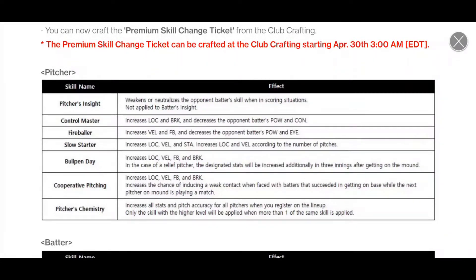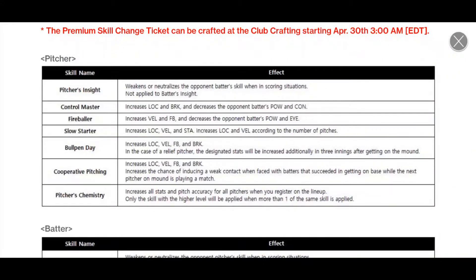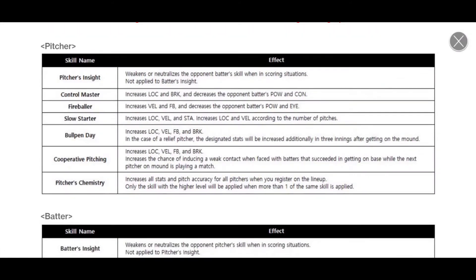I don't love slow starter — it increases your stamina, which isn't ideal. It feels like you just want control master or fireballer instead. It does increase your location and velocity as you go deeper in the game, so that might pair well with an inning eater — you induce more soft contact. Bullpen day increases location, velocity, fastball, and break. Pitcher's chemistry and batter's chemistry — it almost seems like you'll want at least one pitcher with these, because it increases all the stats and pitch accuracy for all pitchers when registered on the lineup.